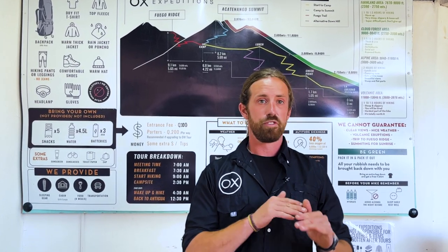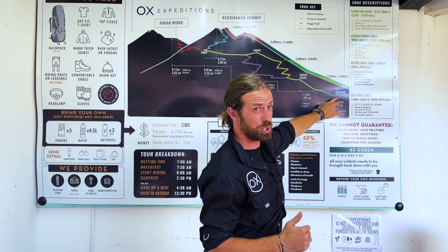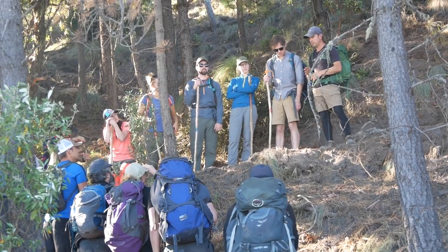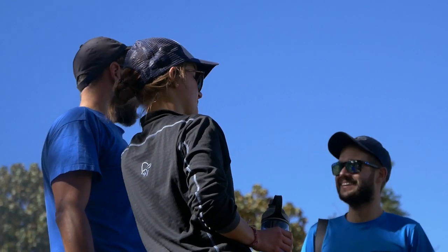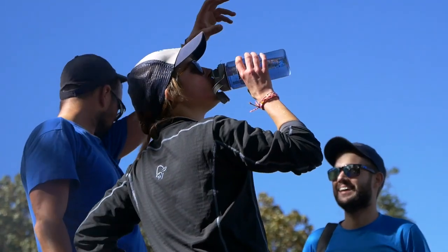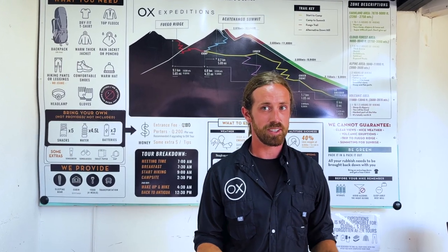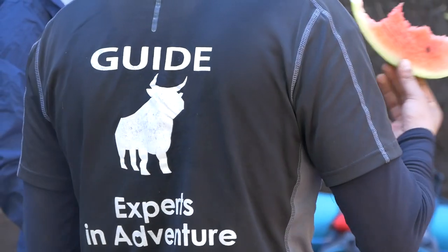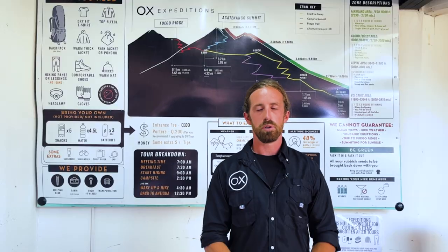From the very start, communication is very important. At the starting point in the farmland we're at about 7,800 feet, about 2,500 meters, and that's when altitude sickness can start. If you're feeling a headache, nausea, or extremely out of breath, please let me know. I have ibuprofen — all the guides carry ibuprofen — it helps thin out your blood and enhances circulation through your body and brain. Most important is communicate with me. If you're feeling sick, let's take care of it early before it snowballs. Also let me know about blisters — I carry band-aids and equipment for that. Earlier the better.